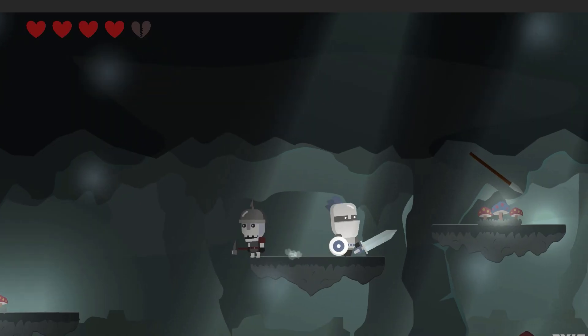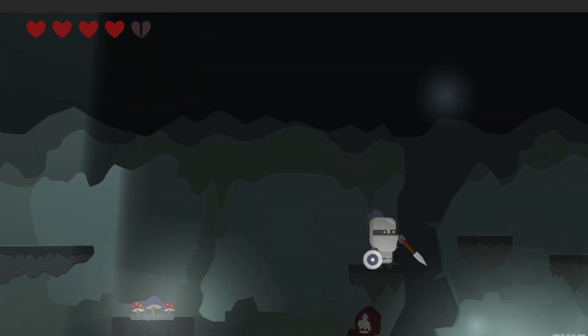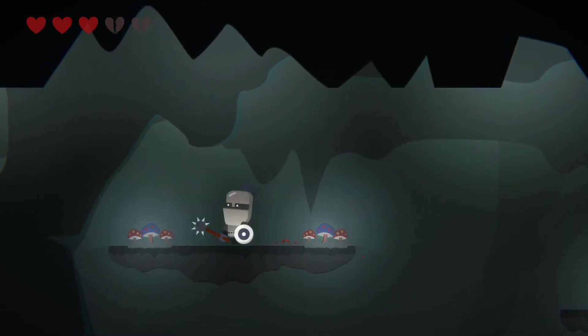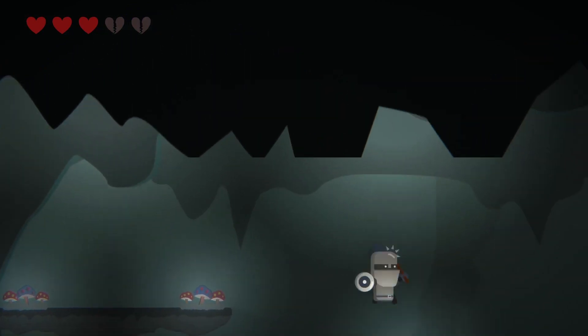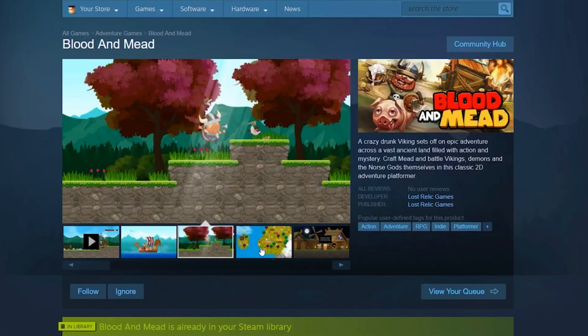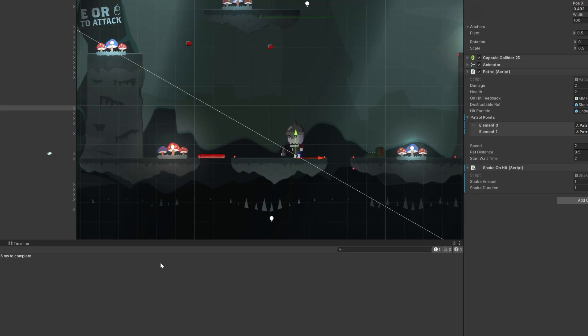I wasn't really enjoying how when you destroyed an enemy, they just kind of poofed and left some blood or bone particles. Camera shake, screen flash — nothing quite was doing what I wanted. Then I watched a lovely little video by Lost Relic. He's making a dope looking game called Blood and Mead, and was kind enough to share his destructible object techniques. I highly suggest checking him out if you haven't already.